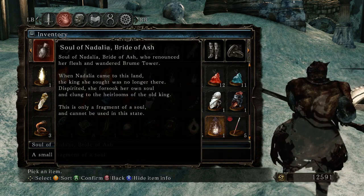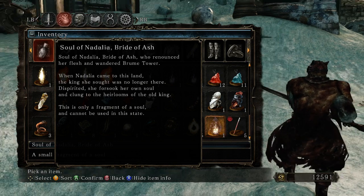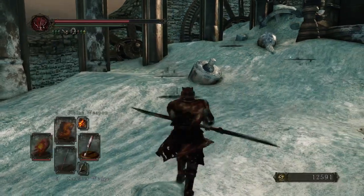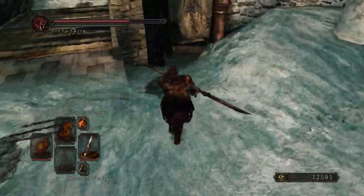Soul of Nadalia, bride of ash, who renounced her flesh and wandered Broom Tower. Okay, so that's where we are — Broom Tower. When Nadalia came to this land, the king she sought was no longer there. Dispirited, she forsook her own soul and clung to the heirlooms of the old king. This is only a fragment of a soul and cannot be used in this state. So we've got to go around and kill six of those little things.